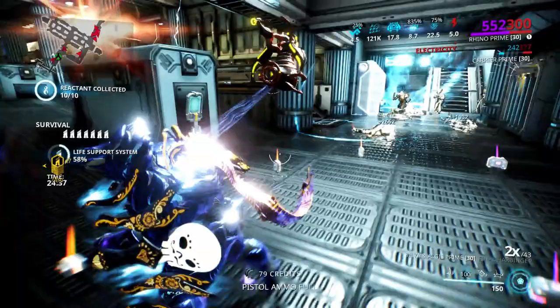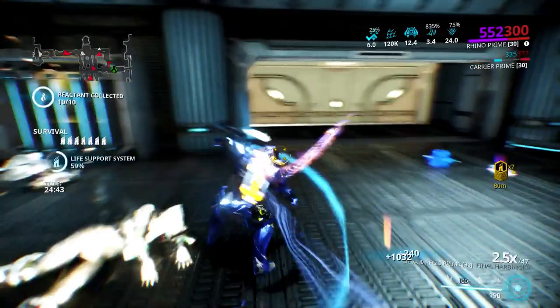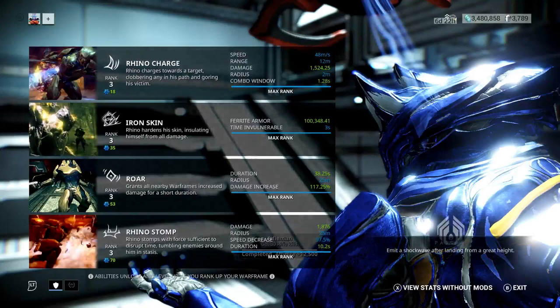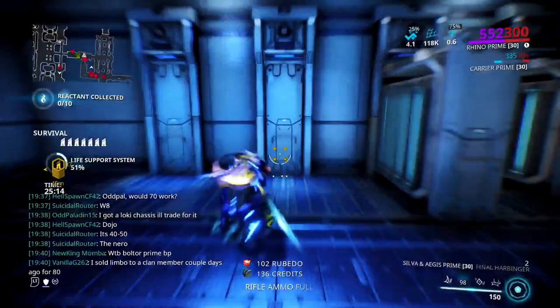So what I did there is I just charged — used my one, charged through the enemies, then used my two, activated my skin. And as you can see, I just got 121,000 armor rating. That is pretty nice. I think we can all agree that's a sufficient amount of armor for the level enemies I'm fighting right now.